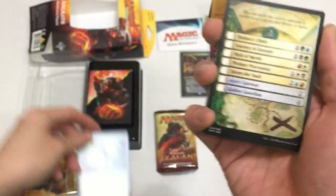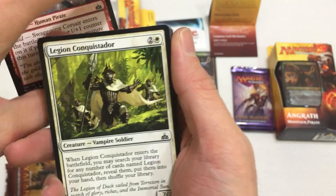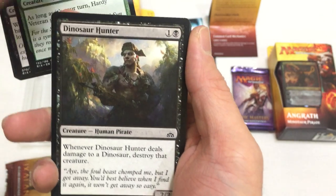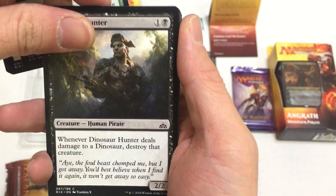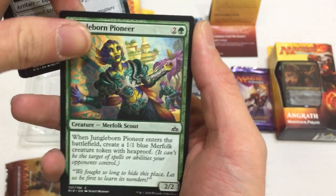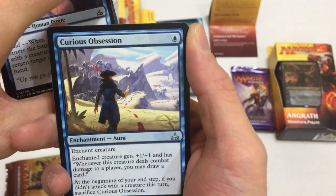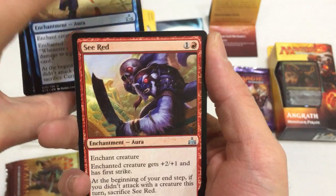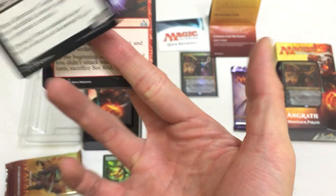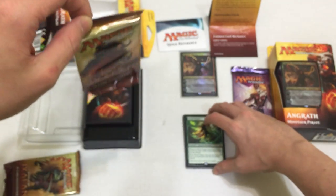World Shaper - we have this. Merman too. Swaggering Corsair. Legion Conquistador. Sea Legs. Dusk Legion Zealot. Hardy Veteran. Dinosaur Hunter - whenever Dinosaur Hunter deals damage to a dinosaur, destroy that creature. Since I play Dinosaur, that's not a good thing for me. Jungleborn Pioneer. Lusome Fate. Dead Eye Rig Hauler. Our first uncommon is Curious Obsession. Next one is Seafloor Oracle. And then Ravenous Chupacabra. That first pack was alright - we got a Merfolk. Last pack, guys - wish me luck.